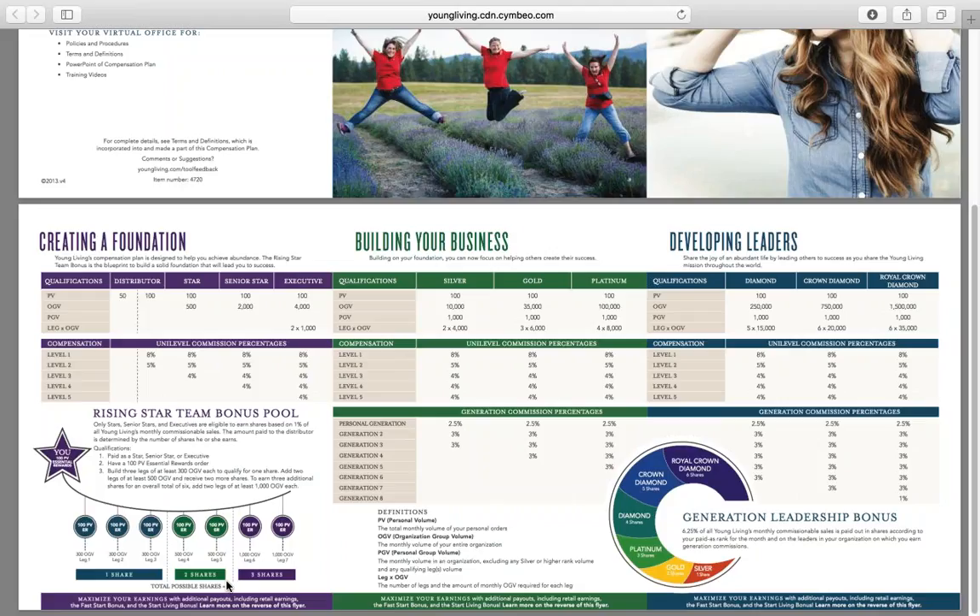Generation commission percentages — this is an additional way to make extra money. Once someone hits silver rank, they now count as your generation one. If someone under them becomes a silver, they're your generation two and so on. So if your generation one is silver, you're going to make an additional 2.5% off of them. If they're your first leg, you're making 8% unilevel commission — but once they hit silver, you're going to make 10.5% because of that additional 2.5%. If someone at your level two hits silver as your generation two, you'll make 8% off of them — adding that 3% from the generation commission percentages.